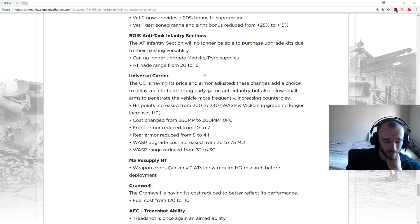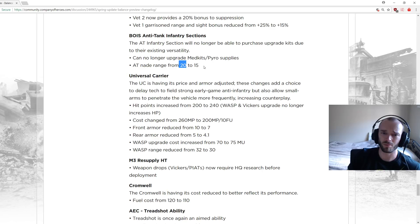Boys anti-tank sections: can no longer upgrade med kits and pyro supplies, taking more hits. Not only can they not go to 5 men, but now no med kits, and the AT grenade range is reduced from 20 to 15 — the same as a Panzerfaust I think. Not having access to med kits on top of the five-man change may be too much; not sure they'll see much use after all this.